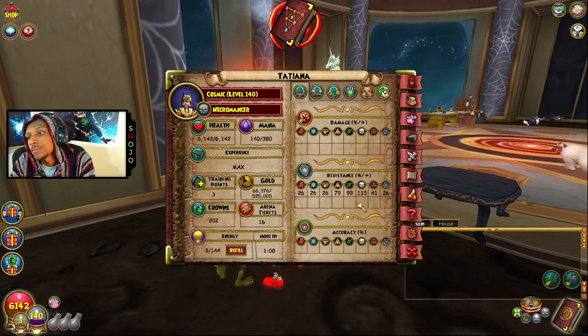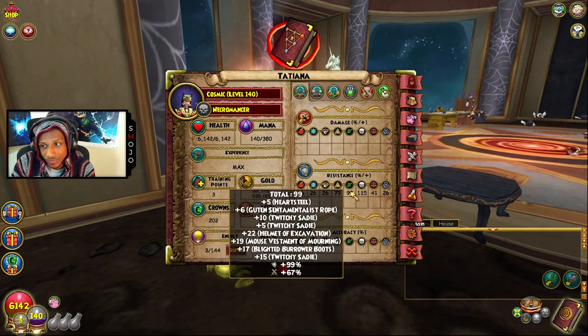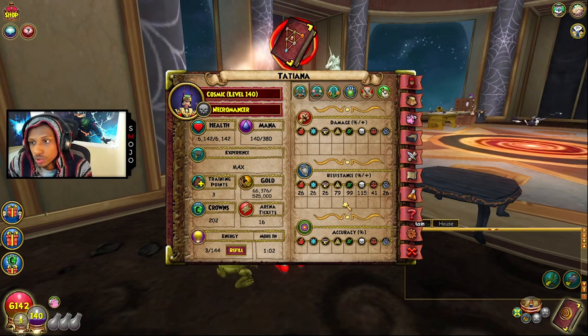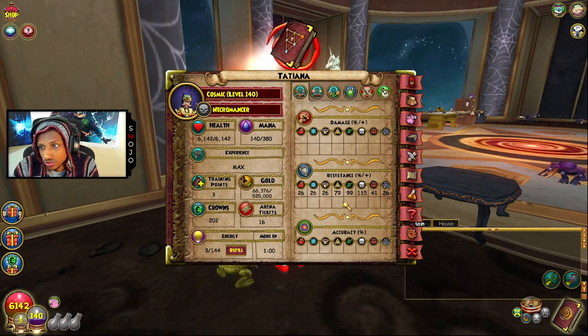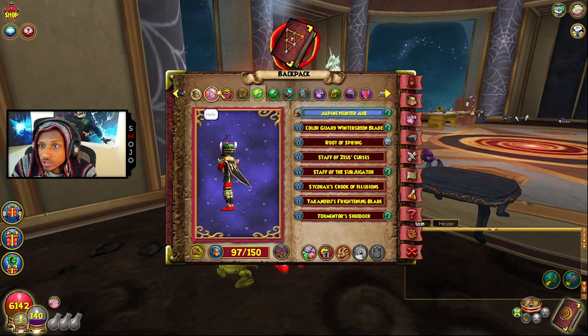I'm opening up my character and as you can see, I am immune to death and I have 99 resistance to life, so I'd say I'm pretty much immune to life. I also have 79 resistance to myth. This is achieved pretty simply — let me go to my inventory real quick and I'll show you guys what I'm rocking.